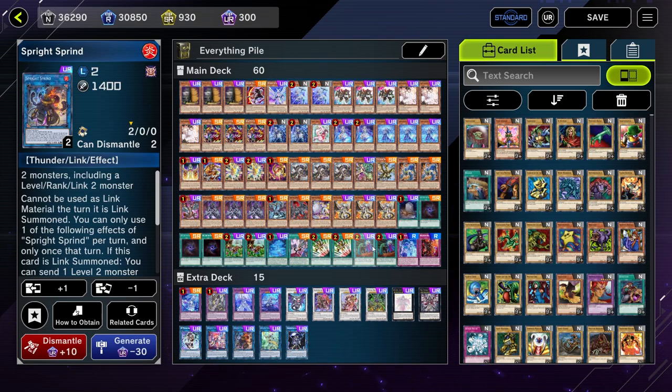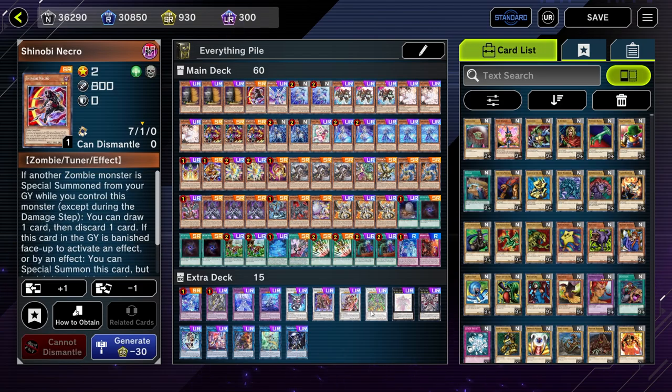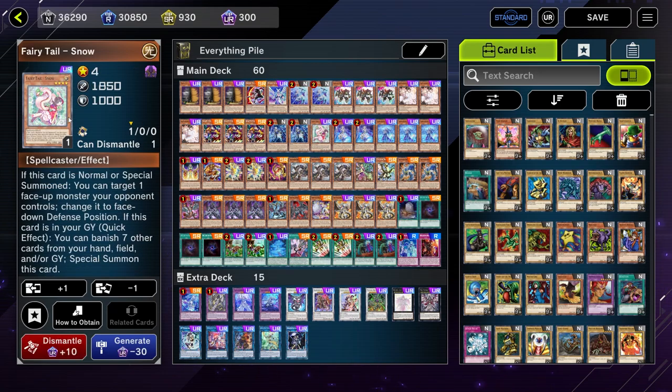I don't think I have anything else to say about the build. I'm only playing one Fairy Tail Snow because I only have one. A lot of decks like this would definitely like a second copy, and a second copy would not be bad in this deck either, but definitely not needed. Fairy Tail Snow does activate a lot of effects — all of our Thunder Dragons, our Shinobi Necro, stuff like that — so it's important to keep in mind that we do like to have Fairy Tail Snow in the graveyard more often than not.